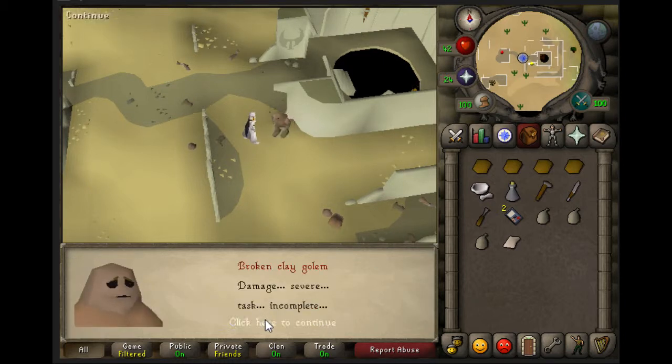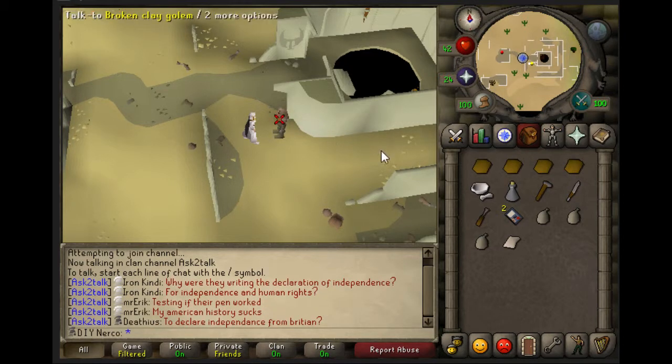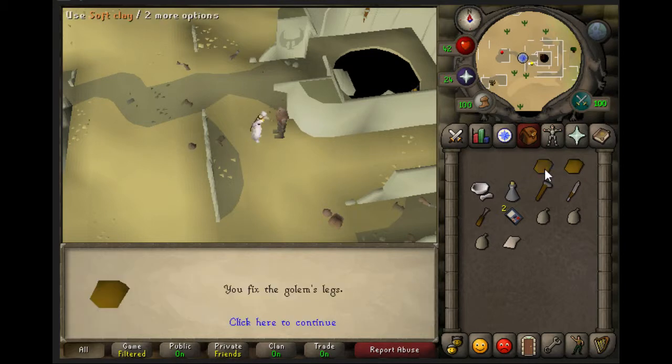Talk to the Broken Clay Golem and talk to his head early to repair him, so use your 4 Soft Clay on him. For this quest you need 4 Soft Clay, Pestle of Mortar, Vial, Hammer, Shizzle, and Papyrus.